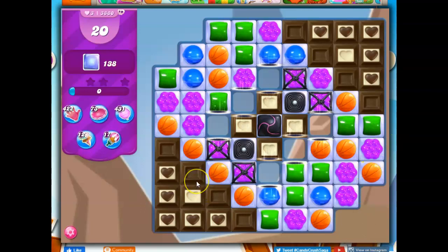So this is a hard level where we have 20 moves to clear out 138 jelly. It appears that every place that we have a square, we're going to have double jelly — even under this dark chocolate, licorice locks, the licorice swirls, the licorice shell. That's all going to have two layers of jelly under it.